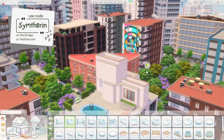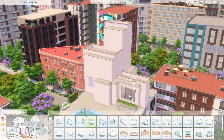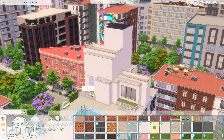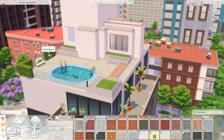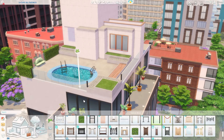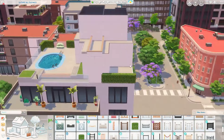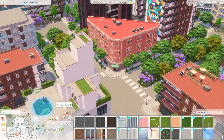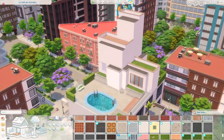My only piece of beef when building on this lot was how the camera just kept jumping around all over the place. This tends to happen a lot when you have high elevation in the game — I've experienced it a ton, especially the more you manipulate the terrain. So it shouldn't be surprising that it would happen here on a penthouse lot way up high in the city. I tried to cut out as much of that as I could, so just a fair warning, you may have a little bit of a jump scare every so often.